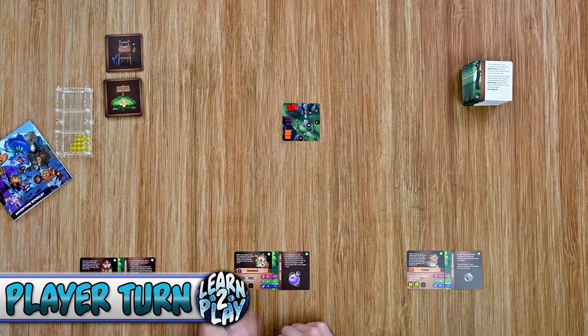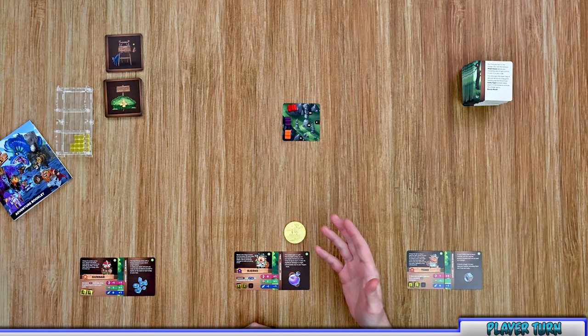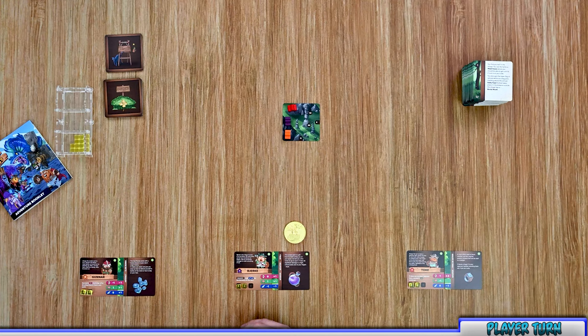I went ahead and selected Bjorki to be the starting player — I'm using a personal token to mark that player, as one is not included in the game. During each player's turn that player can perform two actions from a selection of three: the backpack action, the explore action, and the travel action. I'm going to go through each one of these in more detail.